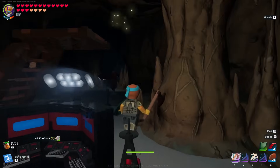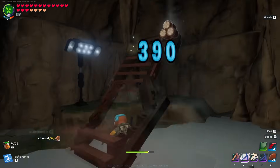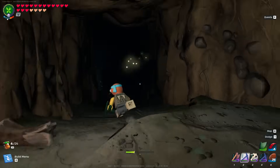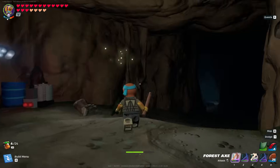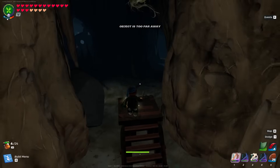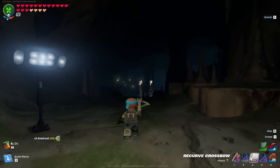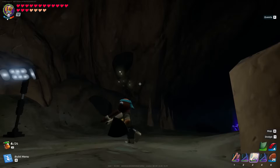I know what you guys are thinking — I'm getting the most basic materials like knot root and marble and I'm so far into this game. But keep in mind, most of the updates Epic has made so far have been very beginner friendly. I want to make sure I get as many basic materials as I can, just in case the next update has a lot of beginner-style content, since they're trying to bring in new players.